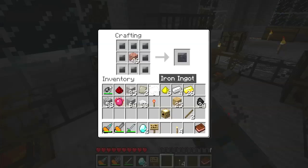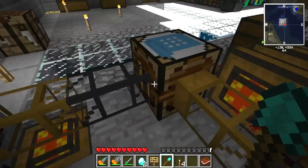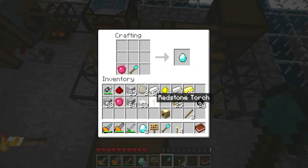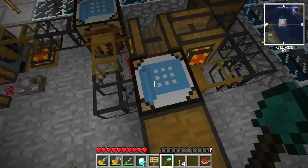Alright guys, let's check this out. So we did create compressed coal, and then it created the diamond shovel. Well, that's not gonna work, is it? I'm glad I came over here.